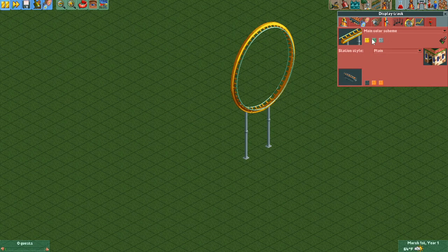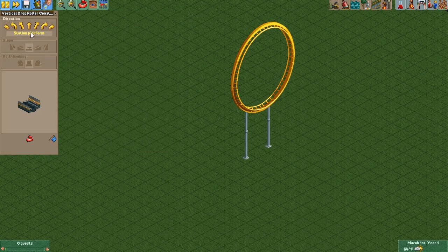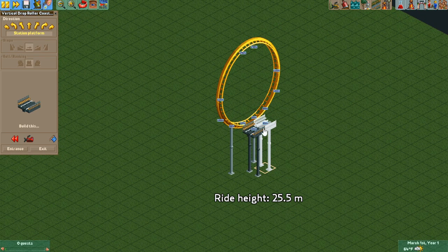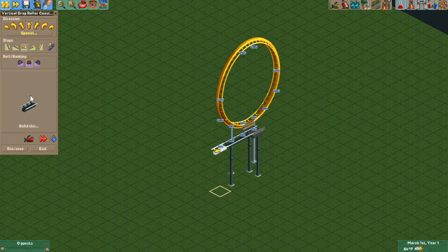We're going to go ahead and color this yellow for clarity. Next, we'll build our ride track, and I'll be using a vertical drop coaster for this as well. We'll start with our station piece and build it right next to the display track, making sure that it's at the same base height — 85 feet for both. I'm going to start with five pieces of track behind the station. This is where our trains will spawn.